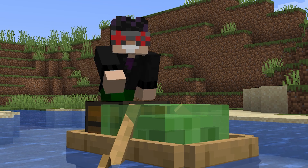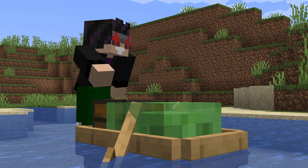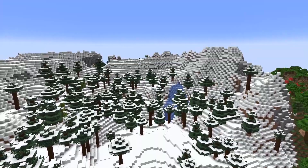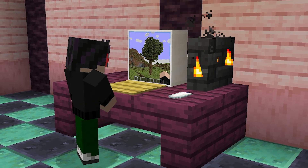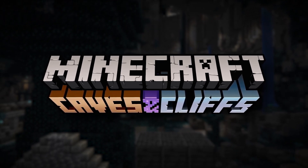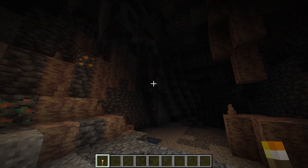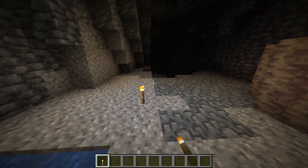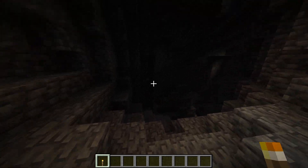One of the biggest complaints about modern Minecraft is that as the game gets bigger and bigger, it slowly becomes laggier, and players with weaker computers can't run it as well — especially after the massive terrain changes in the Caves and Cliffs update. Fortunately, 1.20 is bringing major improvements to Minecraft's lighting engine, so anyone who's noticed lag in recent years should get some extra frames in this update.